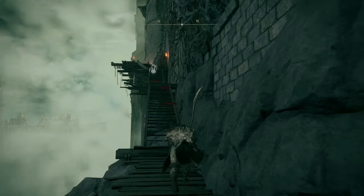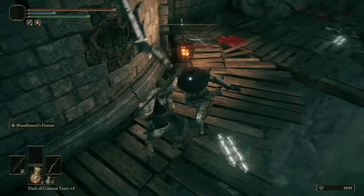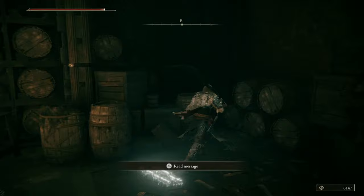Now this gets a little tricky because we have to deal with these exiled soldiers. One of them is a whistleblower — no matter how stealthy you are, it will still see you and blow the horn. Here they come. These exiled soldiers are doing the Stormblade ash of war. And right over here is a Golden Rune 2. Over here we have a couple aristocrats — double kill.